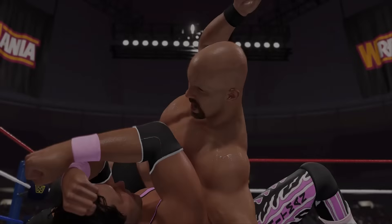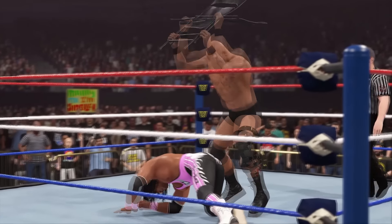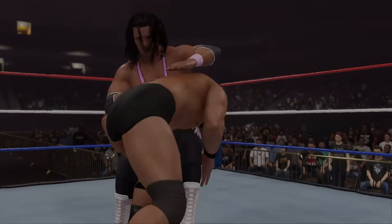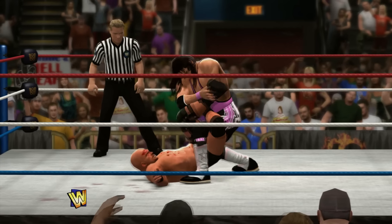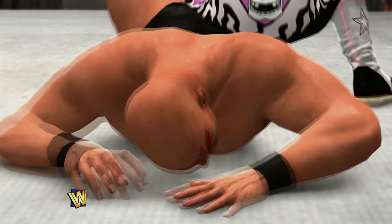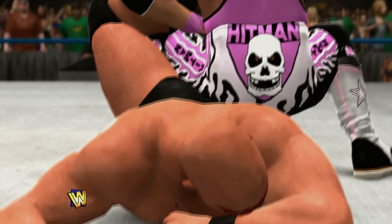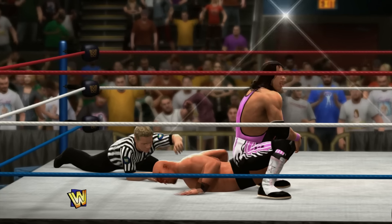Number 7: WrestleMania 13 — Bret Hart vs. Stone Cold Steve Austin, confirmed. At WrestleMania 13, Hart and Stone Cold battled in a submission match that became an instant classic. This intense, gritty encounter marked the rise of Stone Cold's anti-hero persona, and although it's been included in previous games many times, it's been confirmed through the reveal trailer that this match will be included in 2K24.